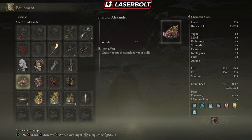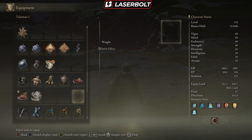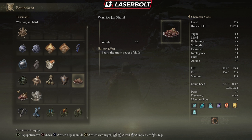Next, we're going to be using the Shard of Alexander, which greatly boosts your attack power of skills. Since we're using the Rivers of Blood skill a lot, the Shard of Alexander works very well. I have a video on how to get this. If you don't have this one, you can use the Warrior Jar Shard as a substitute — that's what you get if you just kill the jar guy. If you do his quest line, he gives you the Shard of Alexander. Highly recommend it.